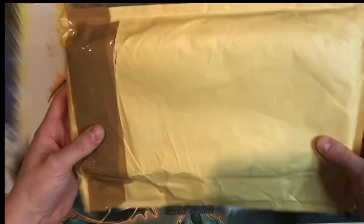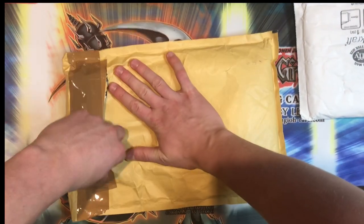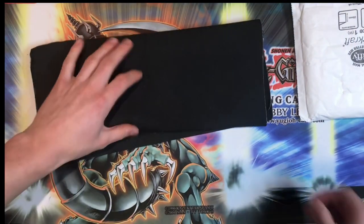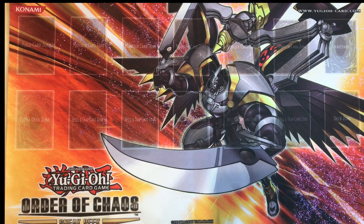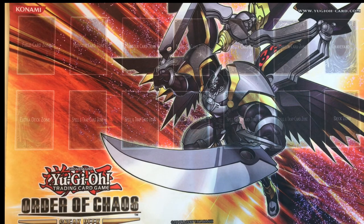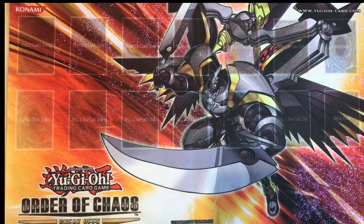We've got the Dark Armed Dragon playmat here, but I think it could be replaced. As you might have expected, it's a couple of playmats. The first is this beautiful Order of Chaos sneak peek mat — really cool featuring Utopia Ray. I'm currently watching Yu-Gi-Oh! Zexal and the first time Yuma summoned Utopia Ray it was awesome, against that sort of jester clown guy.